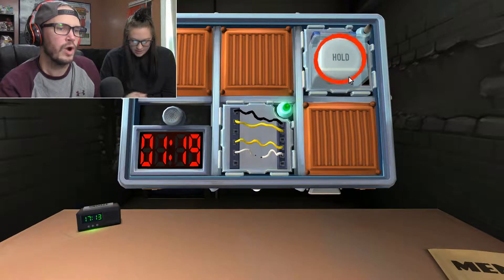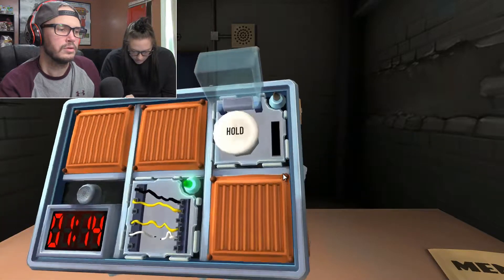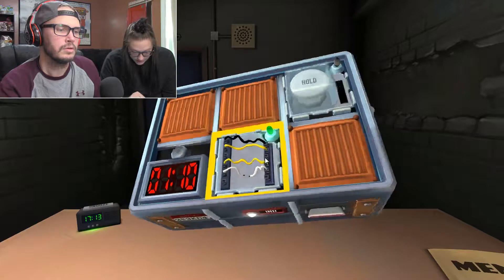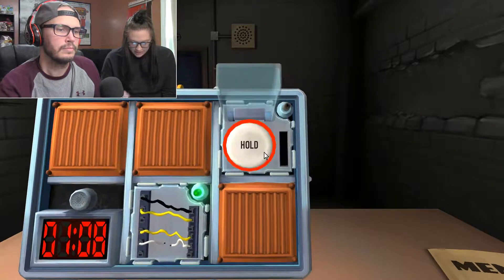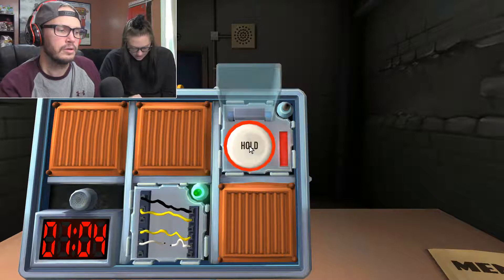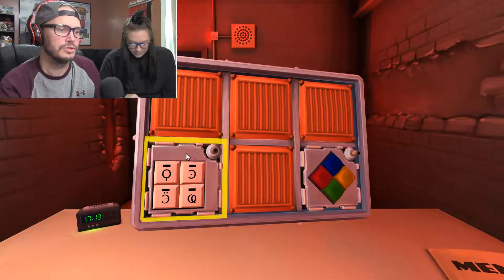Big button, white. It says hold. Press and — what do you see? Hold it. Red. A red stripe? Release when the countdown timer has a one in any position.